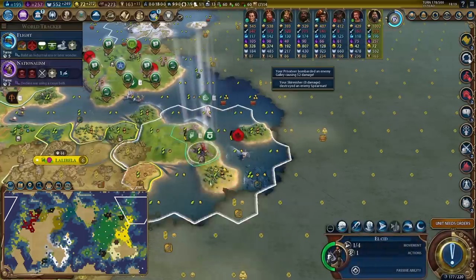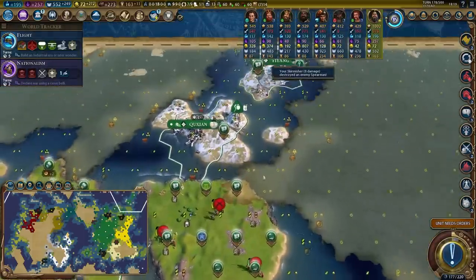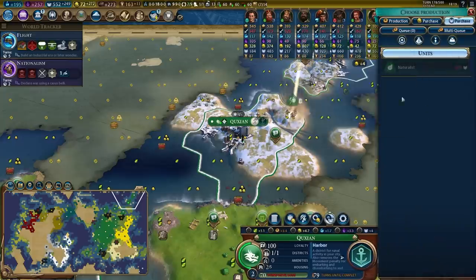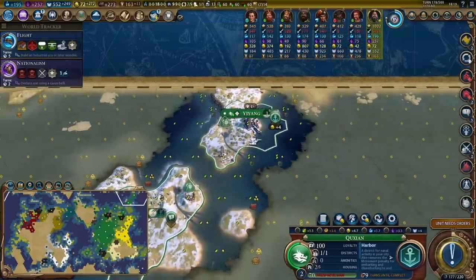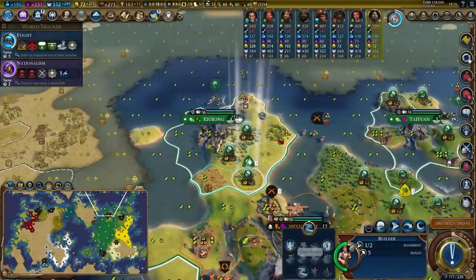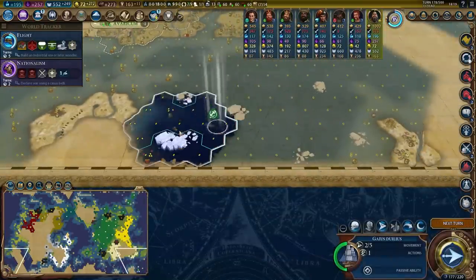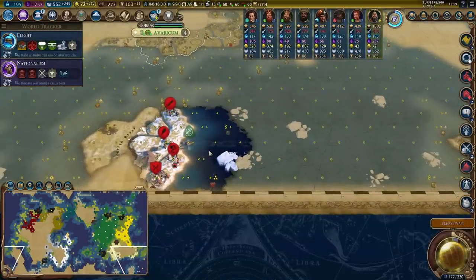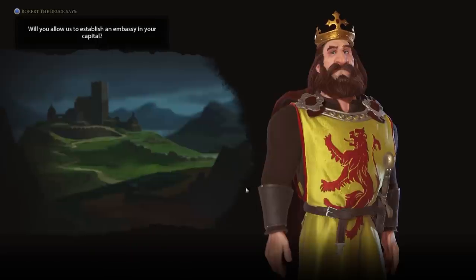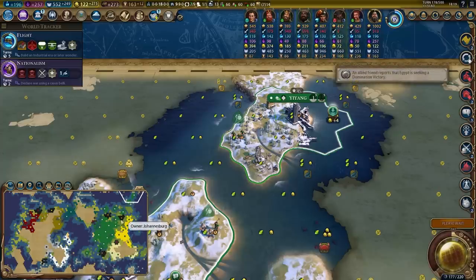We can go ahead and wipe the floor with these barbs. Yoink! This island is very difficult to settle. Let's harvest this. Faith purchase — I can't afford a naturalist right now, that's okay. I totally planted both of my national parks before I meant to, and now I feel like a massive ding dong. I just planted a forest inside a national park that already existed.